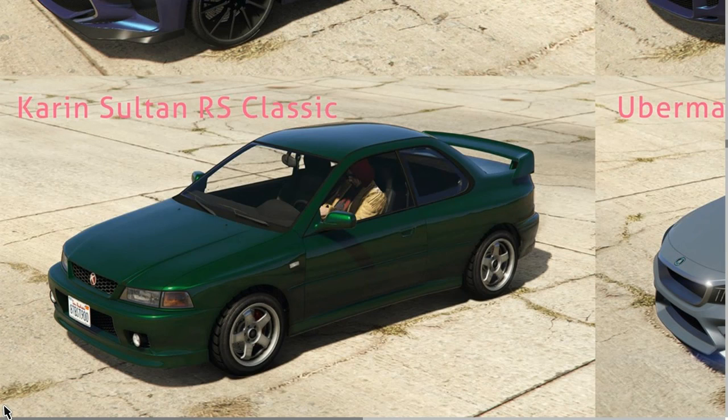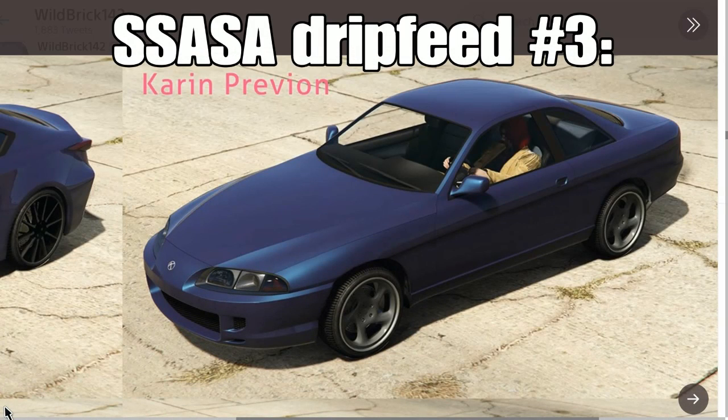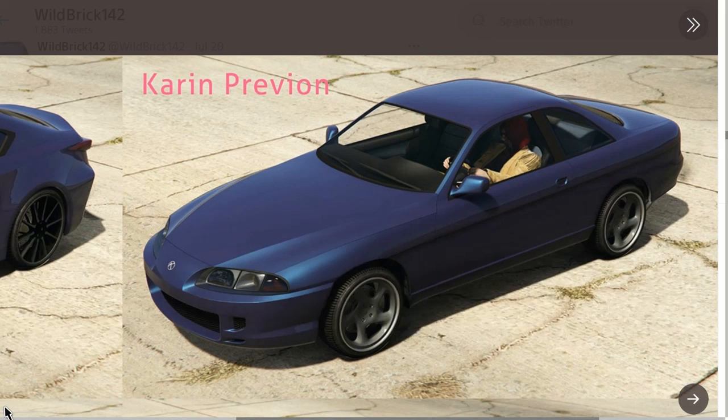Finally, last but not least, there's the Karin Previon. It's actually a retro vehicle from Grand Theft Auto: San Andreas, similar in style to the Nscr 350 and the NSX Euros — brought back from San Andreas and apparently also a vehicle cut from GTA 4. It's a coupé, and the last coupé I remember being added was the Windsor Drop from the Finance and Felony DLC in mid-2016. So we're finally getting another coupé after over five years with the Previon.